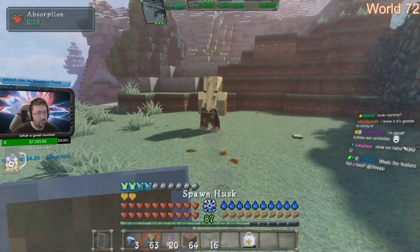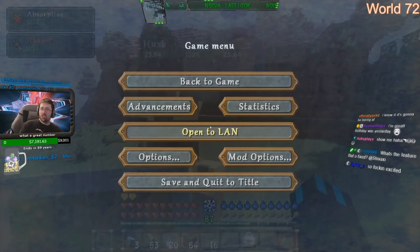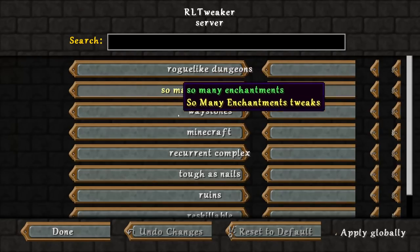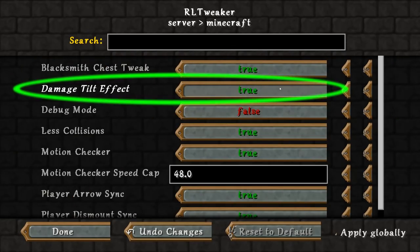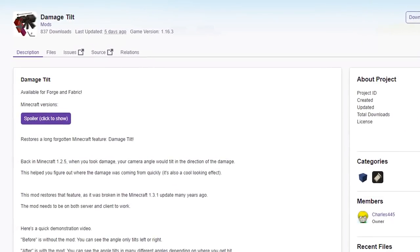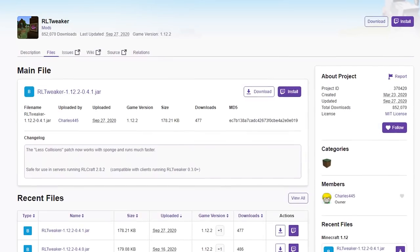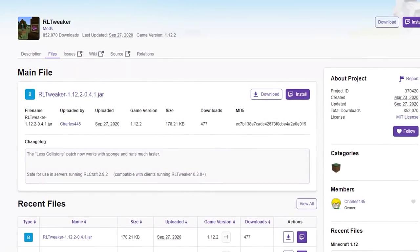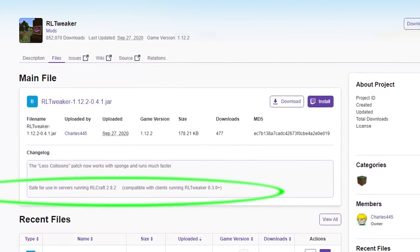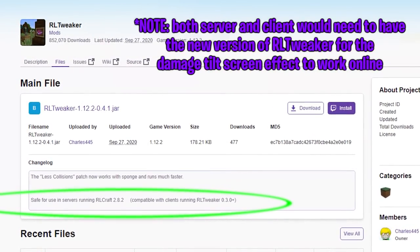So that was Charles who wrote the code to fix this using Forge, which means you can actually download this as a Forge mod and try it for yourself. Originally he made this part of RLCreaker, since this will be a feature forthcoming in the new RLCraft 2.9 update, but he also made this into a completely separate mod that works on most later versions of Minecraft. I'll have that link below in the description if you want to try that out. Charles also wanted me to let you know that the new version of RLCreaker is backwards compatible with RLCraft 2.8.2, so clients and servers can feel free to update to the latest RLCreaker without fear of causing mismatch issues.